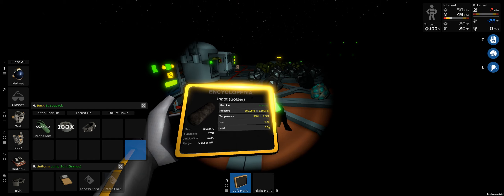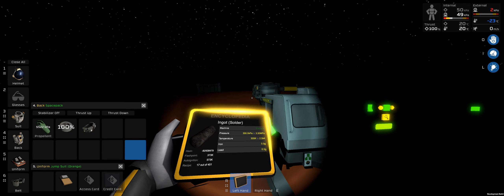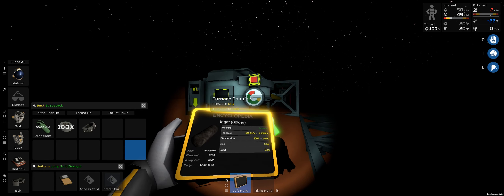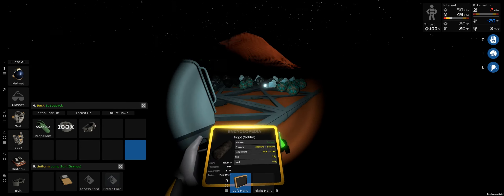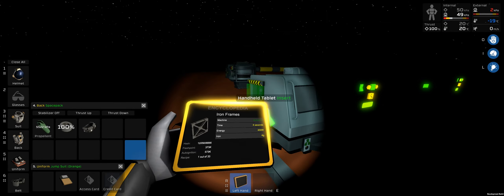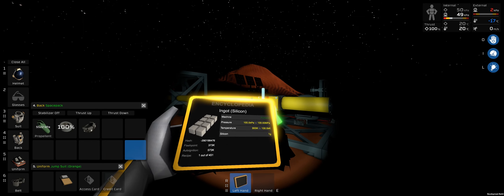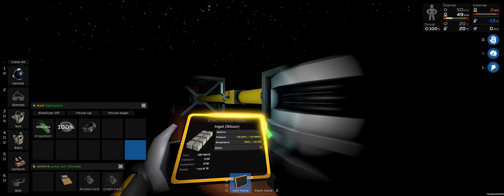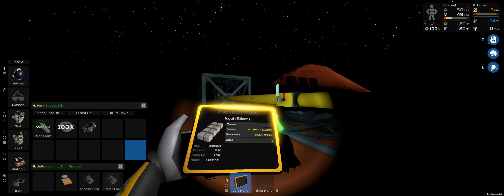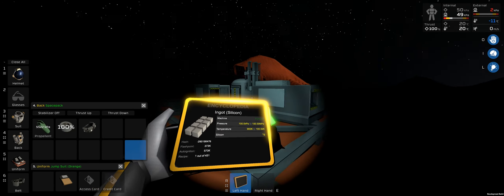Solder is very forgiving in terms of temperature — we can go down to 300 kelvin, and pressure is pretty good too. Generally as we're smelting we're actually going to be increasing the pressure because we're putting more material in. Pressure can be easily controlled — if we swap this setup for a pump we'll be able to come over here, turn the pump on, which will evacuate some of the pressure without losing too much temperature.